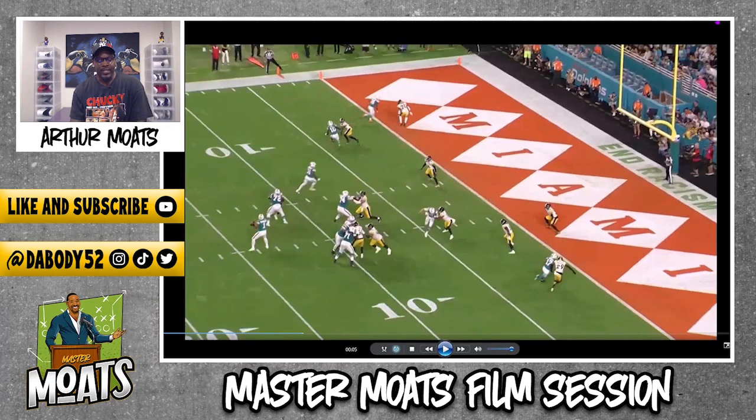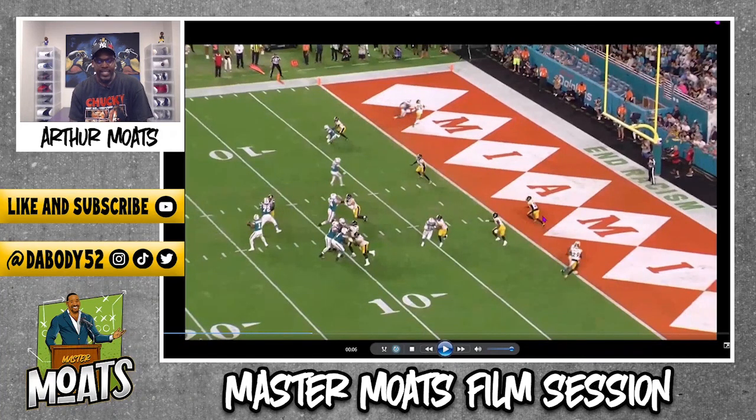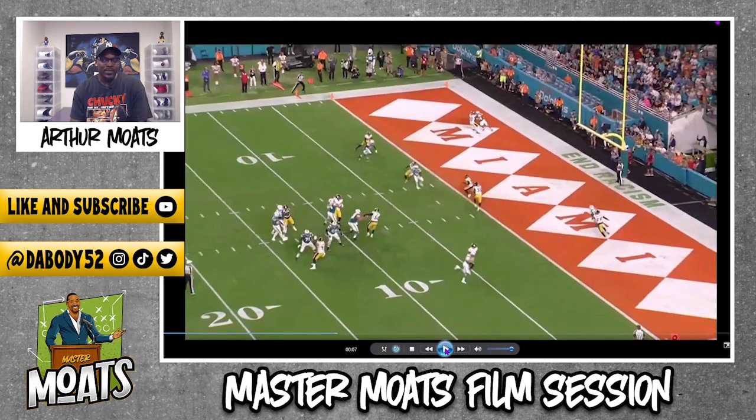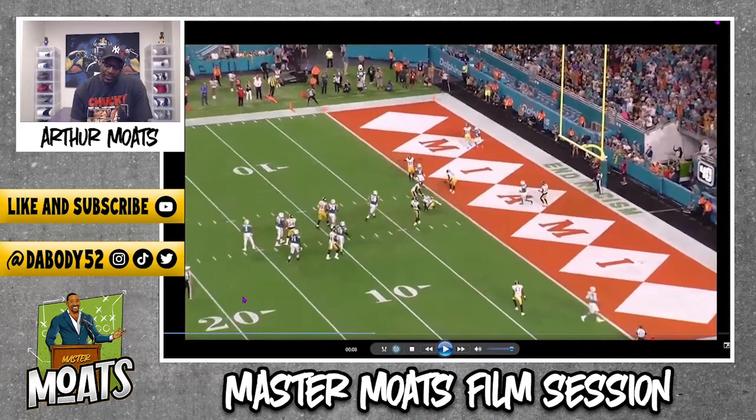So we've got the one-on-one matchup: Edmonds versus Mostert. But don't forget Mr. Minka is just lurking around the middle of the field. This is cover one — he is your middle-field player. He has seen all this, shown body position to protect Levi Wallace on any quick inside or slant route. Levi's got outside leverage — anything coming over here, Levi's protected. Now that Minka has that body position set, his eyes instantly go to Tua and whatever route is breaking across.